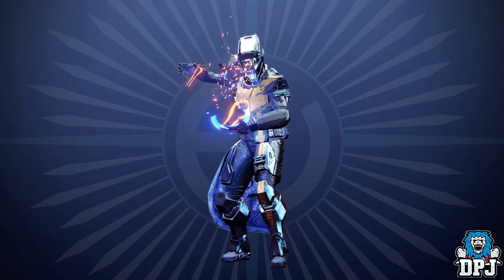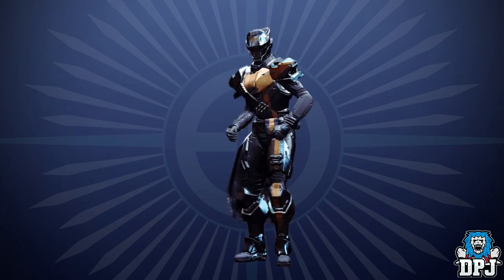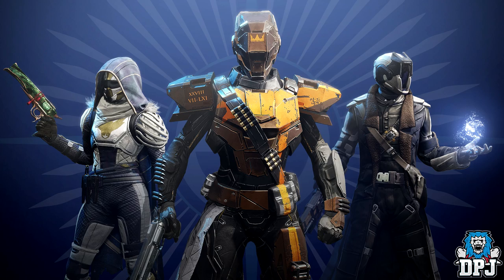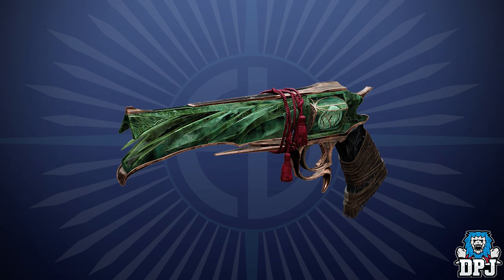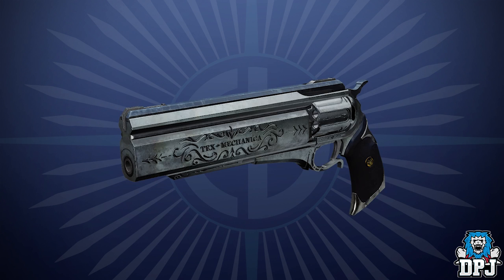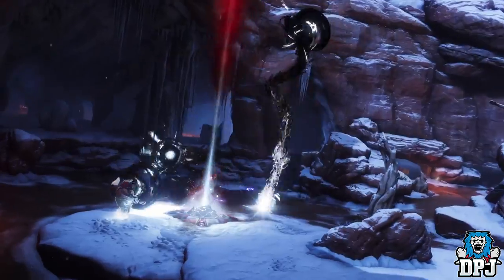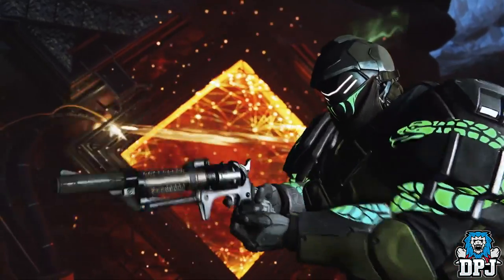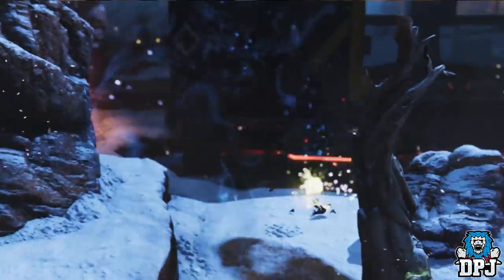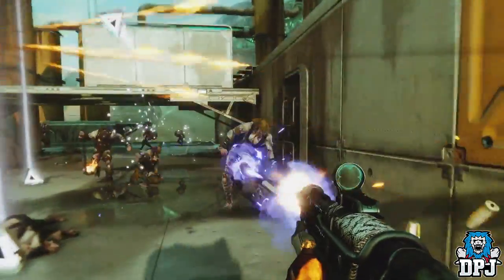They'll continue to manage feedback and work to improve the Eververse experience each season. Here are a few items to expect in next season's Bright Engrams — we see a new emote, a new armor set, and what looks like an ornament for the Malfeasance. I've seen a lot of feedback already about removing the Prismatic Matrix and giving us the option to directly buy items from Eververse with Silver — real life money.